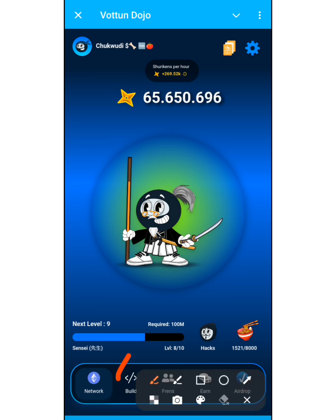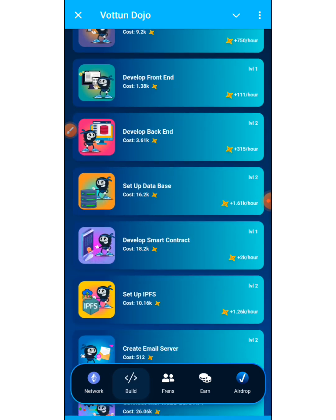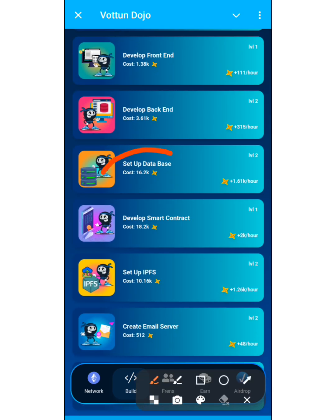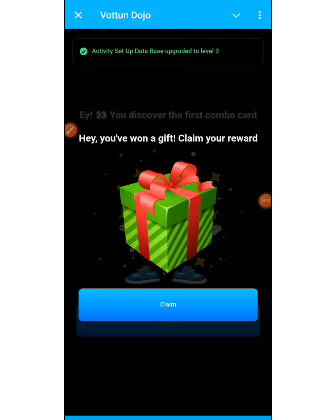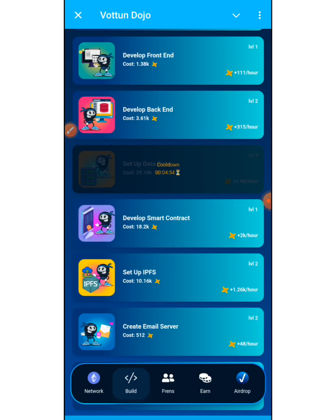Make sure you join all our social channels because every 23 hours I'll be dropping the daily combo so you can claim 5 million Shuriken coins. Click on Build — today's first combo card is Setup Database. Click on Setup Database, collect the points, click Claim. I already have this one, so click Keep Going.